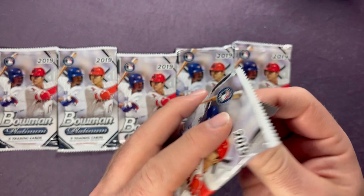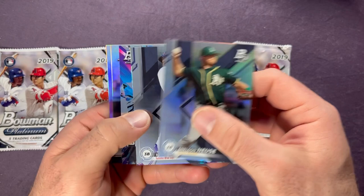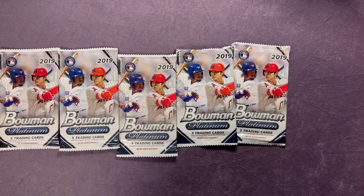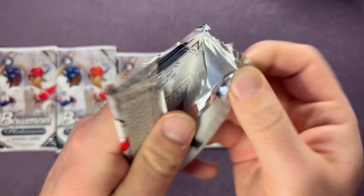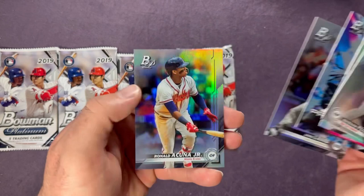Let's see what we can get here. First pack: Sheldon Neuse, Vladimir Guerrero Jr. Prismatic Prodigies: Bobby Dalbec, Glasnow, and a Carlos Correa. There we go — rookie year Vladdy. Second pack: Estevan Florial, Casey Mize, Cole Winn, Prismatic Prodigies Jake Lamb, and a Ronald Acuna Jr. Four more packs to go.